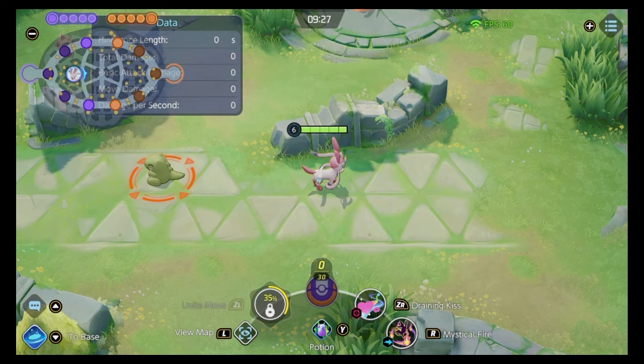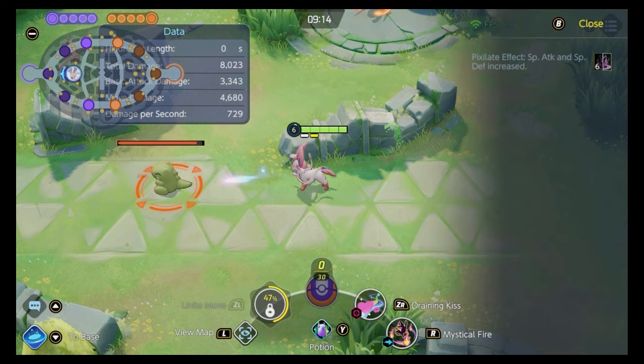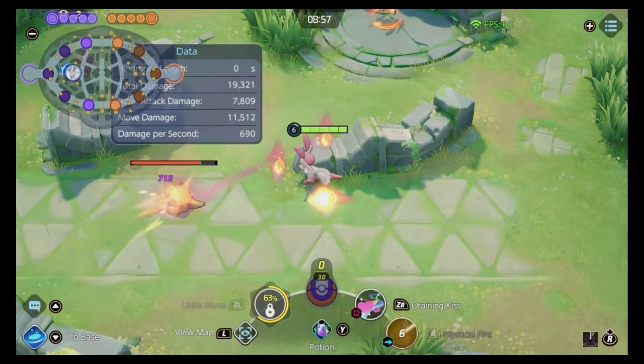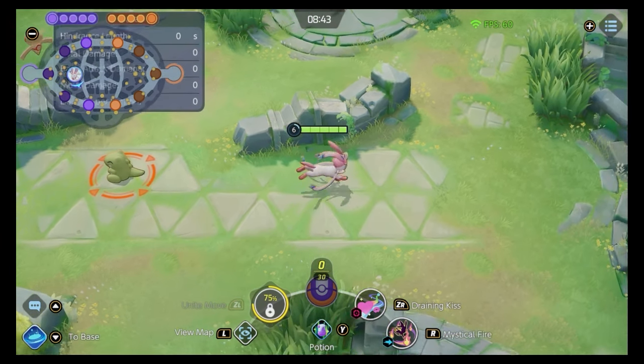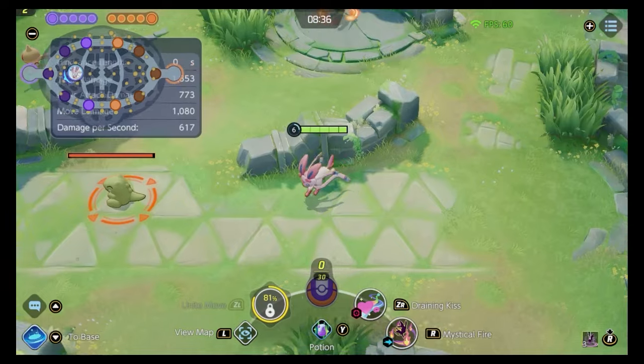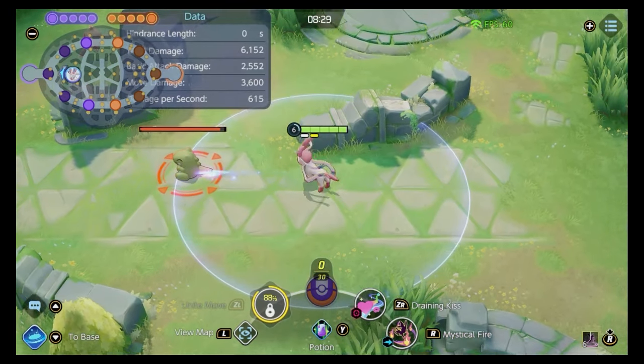The first moveset I'm going to talk through is Mystical Fire and Draining Kiss. The passive ability as Sylveon is called Pixelate, and it counts up to 6 times — different from Adaptability. It increases your special attack and special defense by 2.5%, so you'll have a 15% increase on both when maxed out. The boosted auto also gives you increased movement speed, so you get a lot of mobility when you launch off that boosted basic.